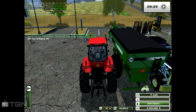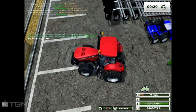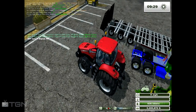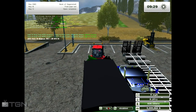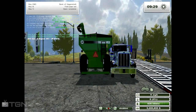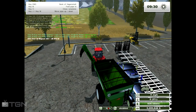Let's hop in the Case and get off this J&M. If we open up the help menu — push B — it unfolds the pipe. V opens and shuts the tarp, and it also animates it, which is nice. I love that.